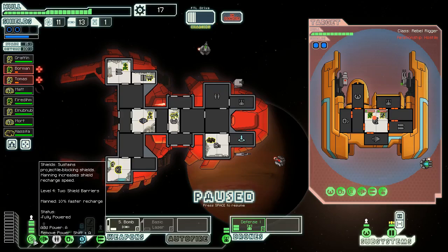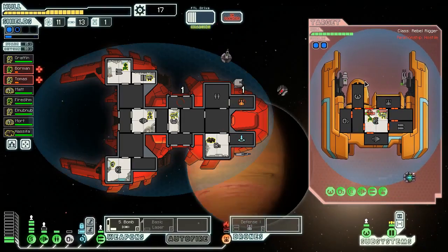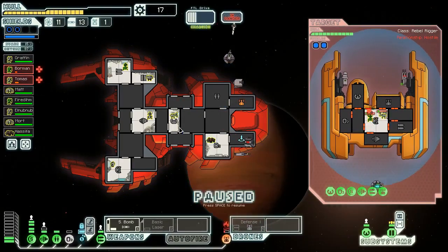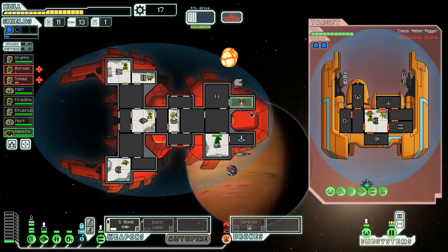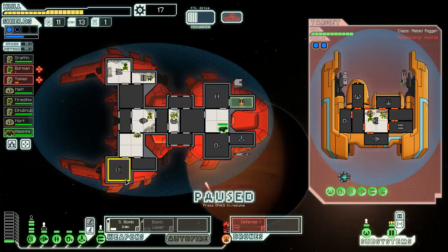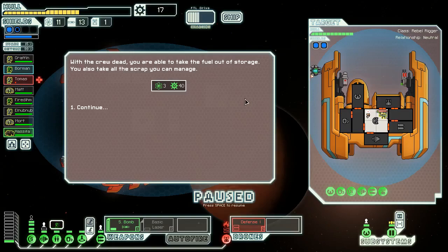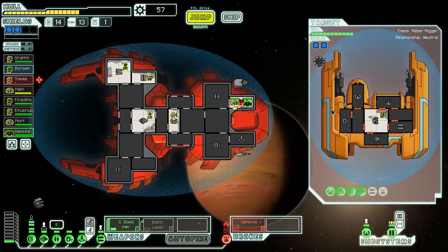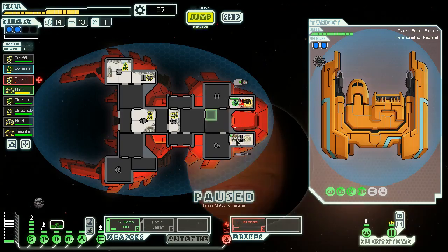Let's get a drone up — we'll depower the clone bay briefly to get this active and shoot down that incoming missile. I'm starting to believe. The small bomb must not have hit their weapons. These guys are still alive — we need to power up this clone bay. We can depower shields one level but they have two lasers — we really just need more reactor power. We could depower oxygen for a little while. They actually took out our drone. The Engi and Rock Man are going to repair the drone ASAP. Clone bay is powered up — that's all I need to hear.